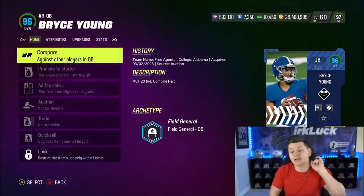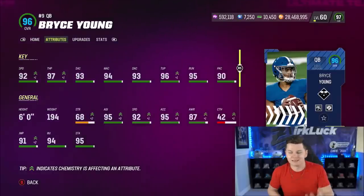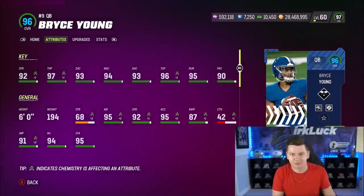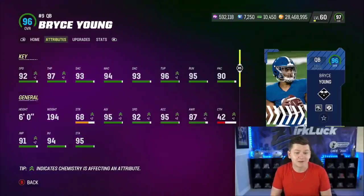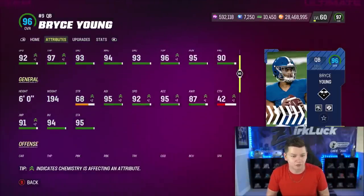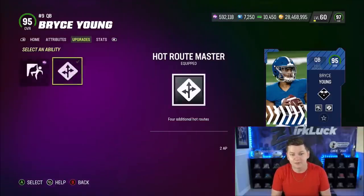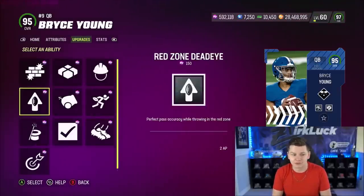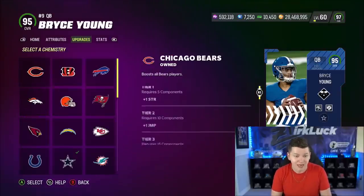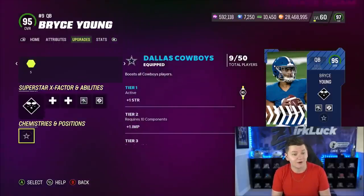And finally, Bryce Young, who has generic 3 release - pretty mid, not very quick, just kind of a middle-of-the-pack release. He has 92 speed, 97 throw power, 93 short, 96 thrown under pressure. I'm running Omaha on him, and he gets hot route master or fearless, set feet lead, and QB playmaker in tier 2. No great abilities, but the draft prospects get all team chems.